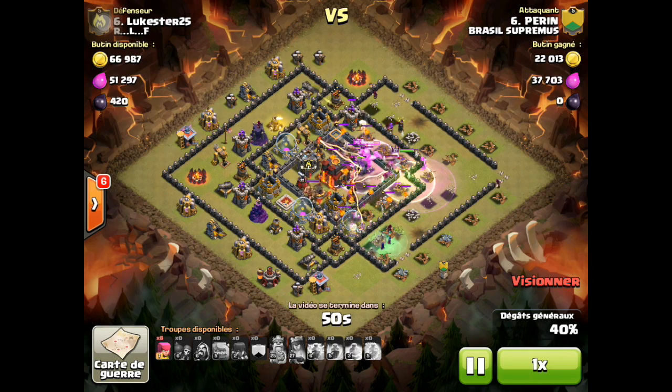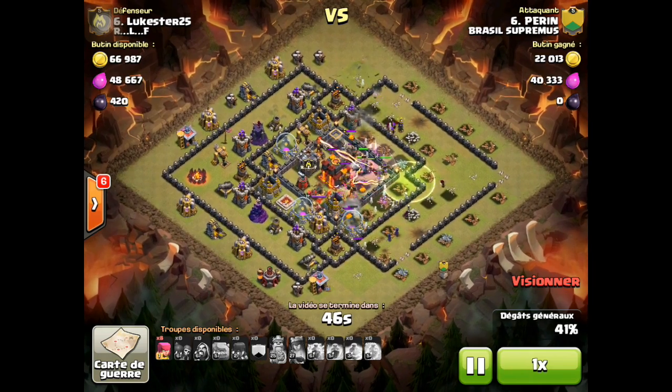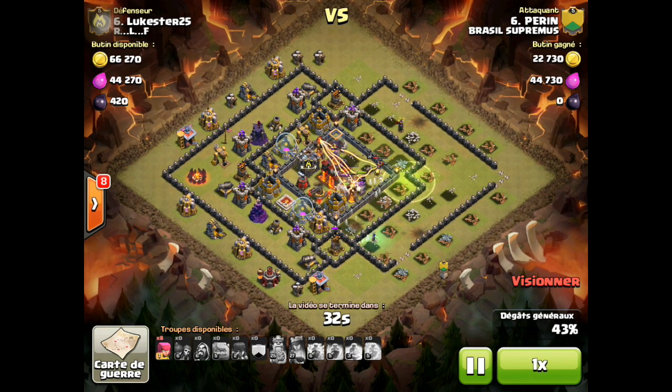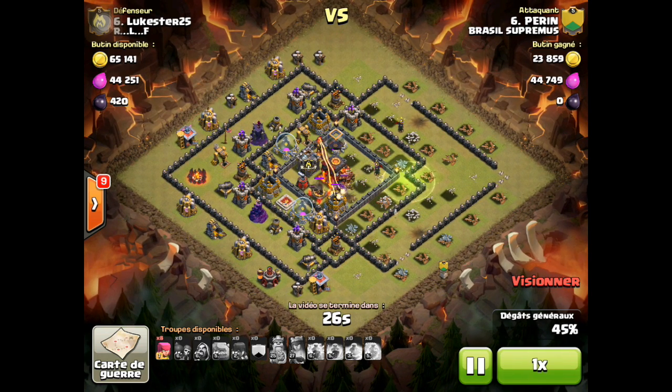He's totally out of spells now. We're waiting for the archer queen to attack the town hall — she is busy attacking, and now she latches onto the town hall. She's already used her ability. Unfortunately both infernal towers are attacking her. The town hall has about two hits left but she's not gonna have it in her to bring it down.